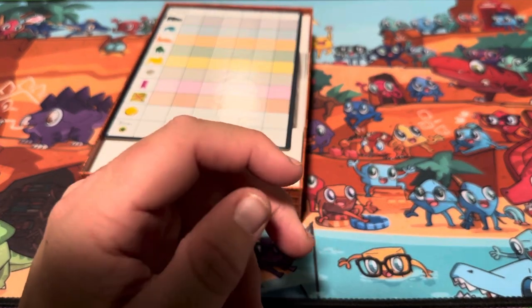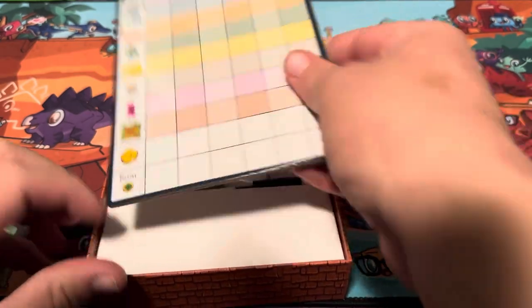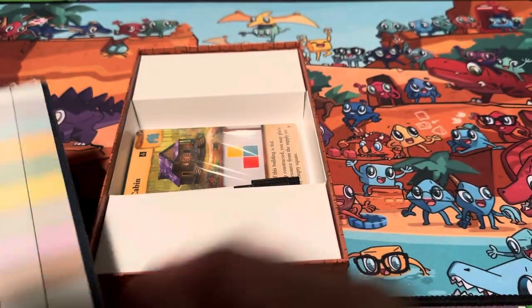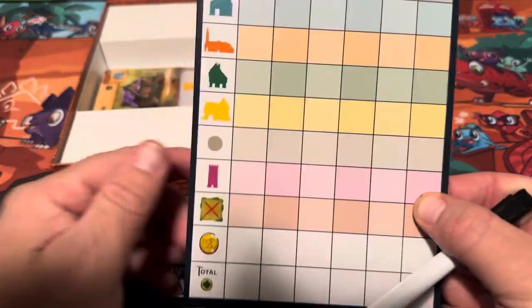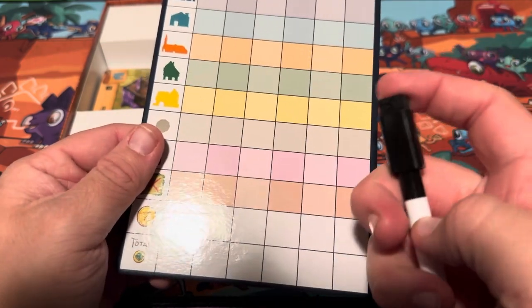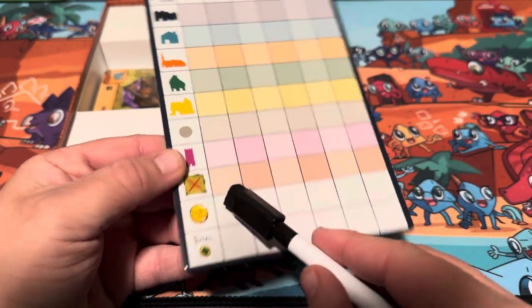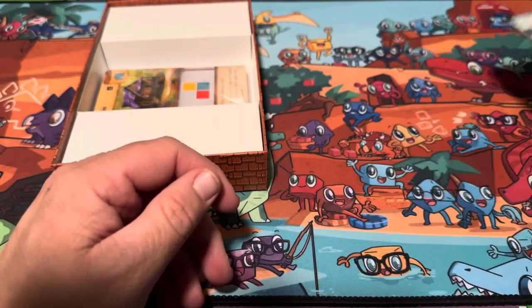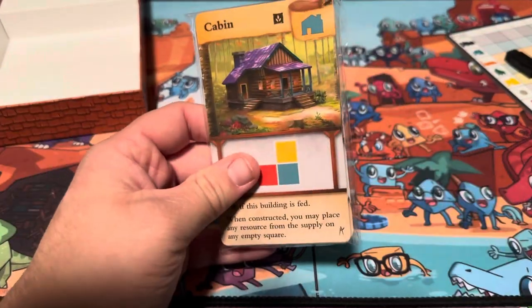We've also got a new board to keep track of victory points, so instead of writing stuff down all the time, we get a dry-erase marker with an eraser and we can mark down our victory points instead of writing it down. Cool. And then we've got the new cards that come with this expansion, Architects.